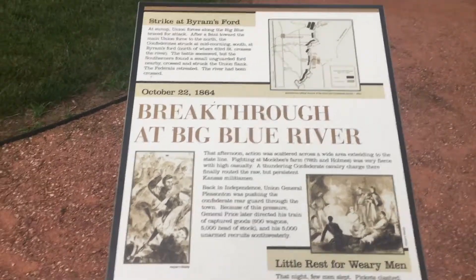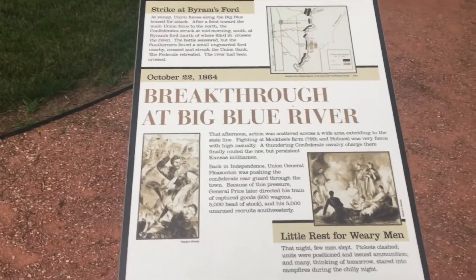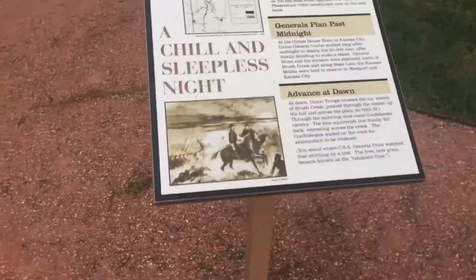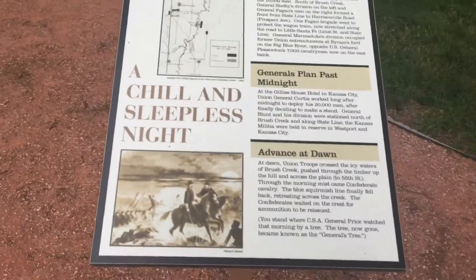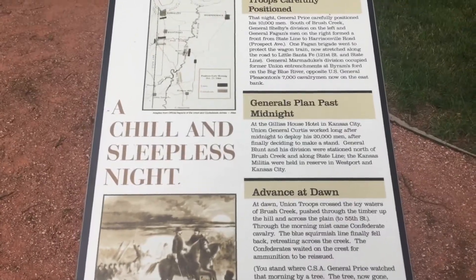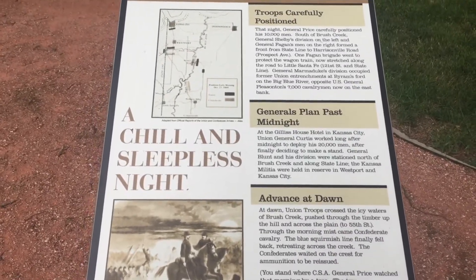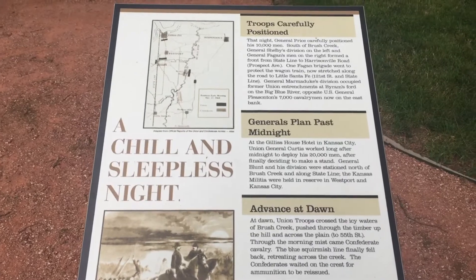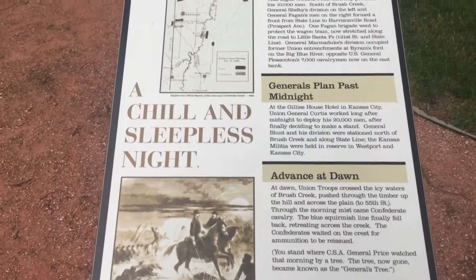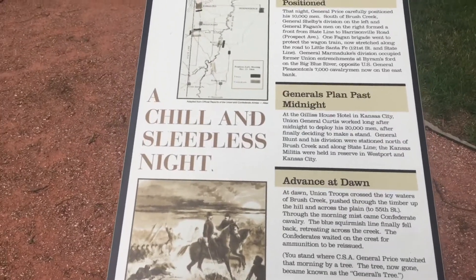But Price is going to bring his armed troops back up — 10,000 men, just south of Brush Creek. Shelby's division is here, Fagan's division is here. The Union troops are pushed back.